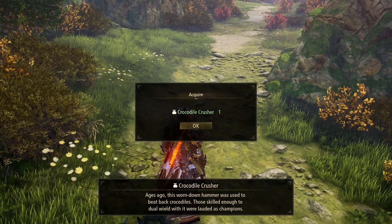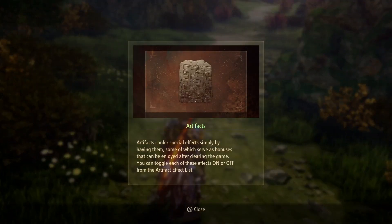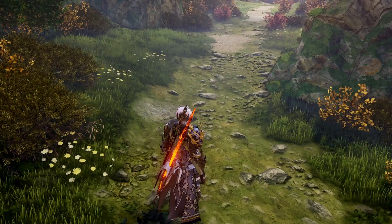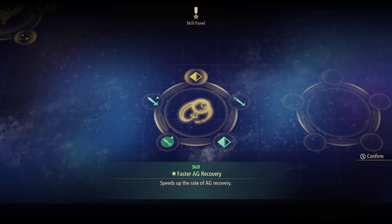I got Crocodile Crusher - this worn-down hammer was used to beat back crocodiles. Achievement unlocked: Dilettante Artifacts. Artifacts here for special effects, simply by having them, some of which serve as bonuses after clearing the game. We have bonuses like additional experience from the Ultimate Edition. You can now set six additional arts - press Y on the art screen to switch between panels. Arts set to the second panel can be executed by pressing LT. Three arts isn't enough - this is great!